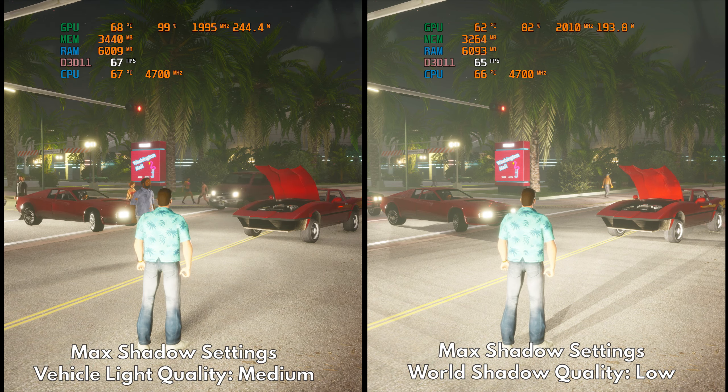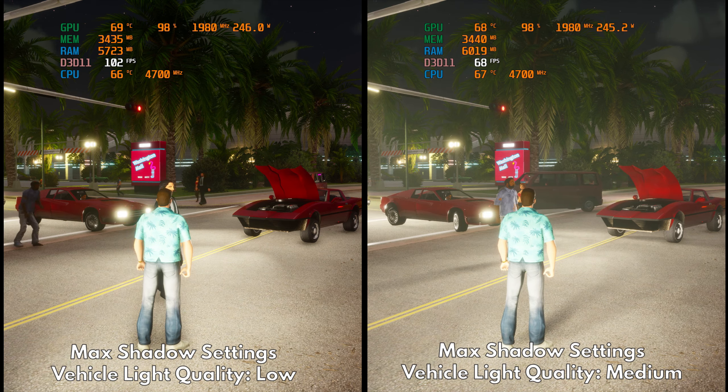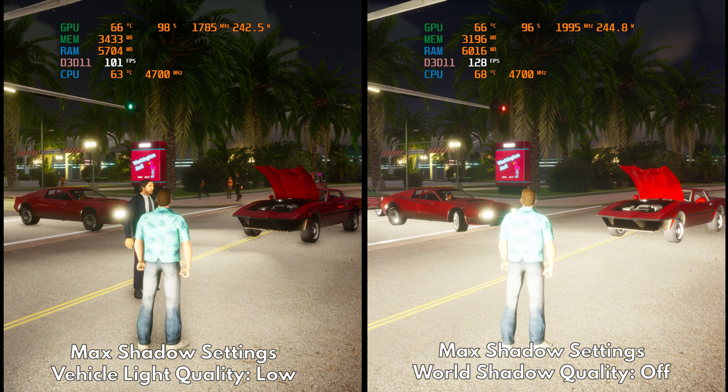When you set vehicle light quality to medium, you will see reduced shadows cast by car headlights. The shadows are still there and the performance gain is more than what you'll get when using low shadows. If you want, you can even use low vehicle light quality to have a tremendous performance boost while keeping global shadows at their maximum values. But you decide for yourself which of these you prefer.